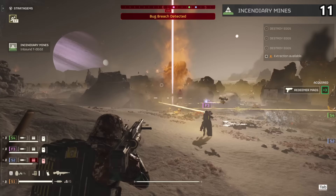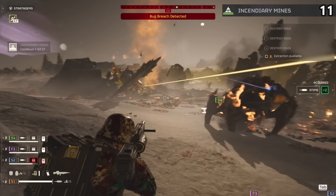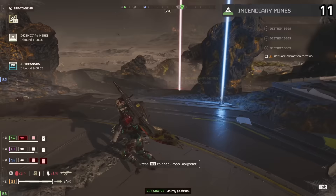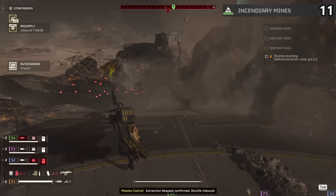Sadly, this has no advantage over any of the other defensive stratagems, mainly due to this being a passive stratagem rather than an active one. Many defensive stratagems actively work to assist you in taking down enemies. The mines have the same cooldown as active stratagems, but sit there doing nothing until the enemy walks over them.